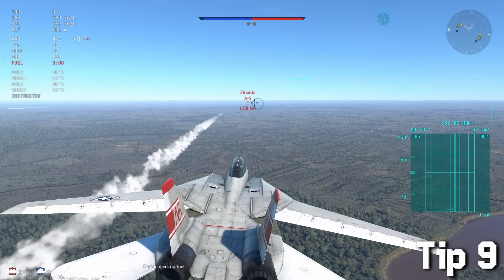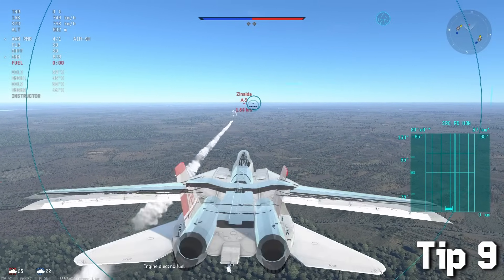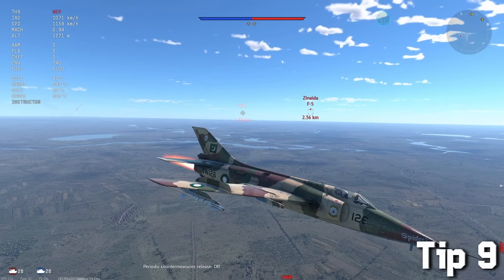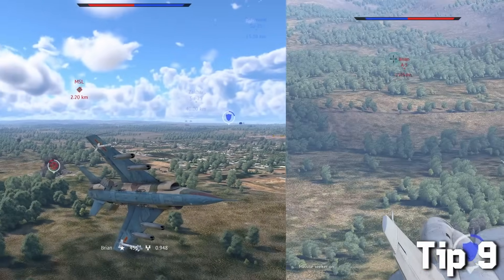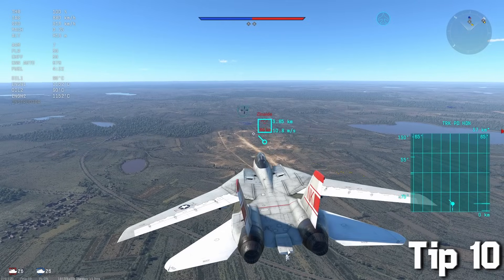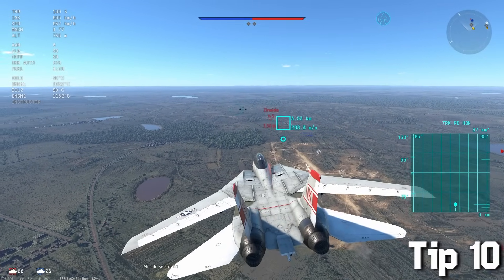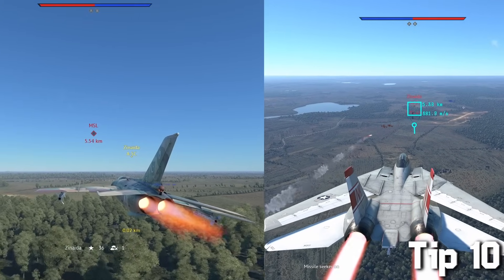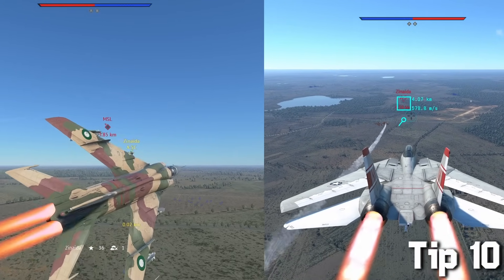When you're getting locked on by infrared missiles, spam flares only whenever you see a rocket coming your way. This way your opponent won't be able to bait out your entire arsenal of flares and he will waste his weaponry. On the other hand, to evade radar-locking missiles you have to notch before your enemy locks on — but the best way to evade them would be to fly close to the ground and angle 90 degrees off your enemy, giving a pretty high chance the rocket won't even hit you without using flares.